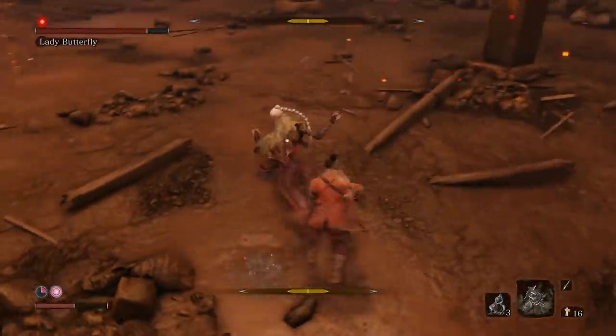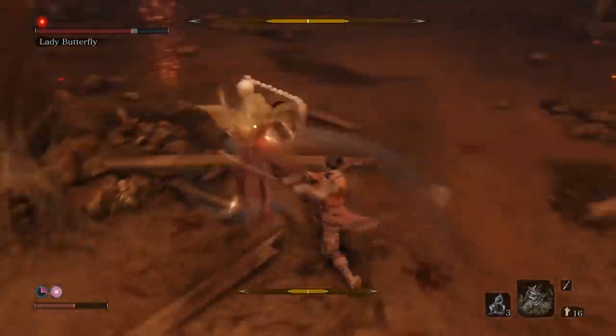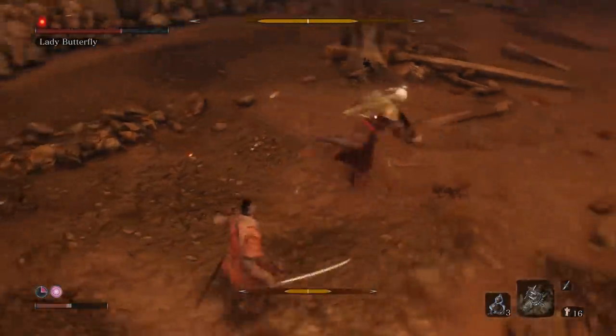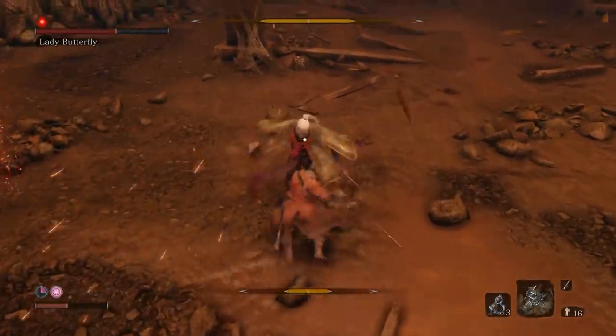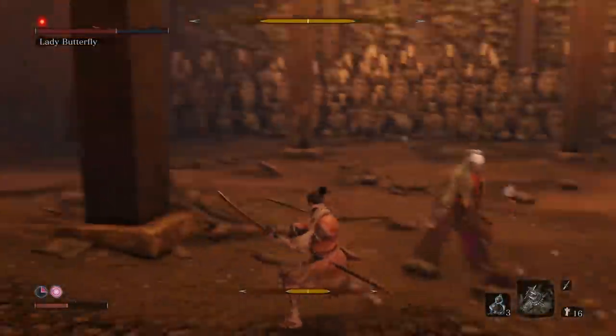The shuriken prosthetic arm tool is going to be very helpful here. When she goes up in the air, you can actually shoot her with the shuriken and it might make her fall. She might block it so you may have to shoot twice, but you can get her to fall to the ground where she'll be vulnerable and open to attacks.